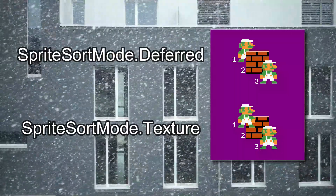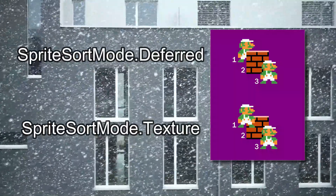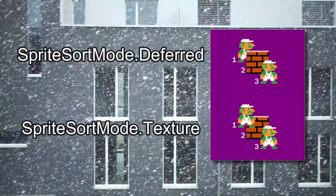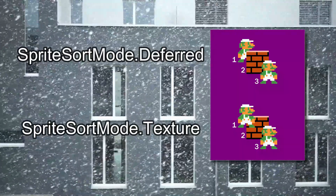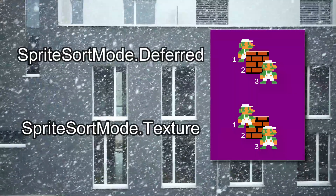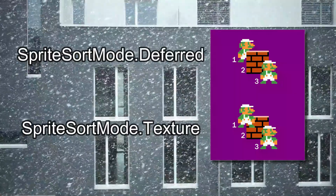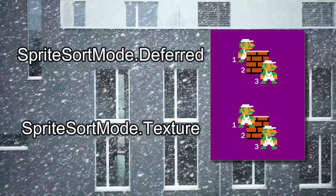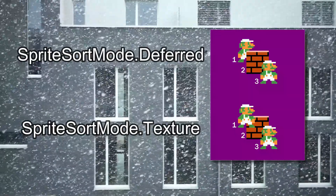Texture might seem like a Deferred option at first, but it is a different animal. Texture sorts your draw calls by texture first, then draws by each texture. You lose the order you drew them, as if you swap textures a lot it will ignore ordering between textures. If you structure your game where layers have their own texture, it will give you some performance gain, but Deferred will do a similar job if treated the same way.